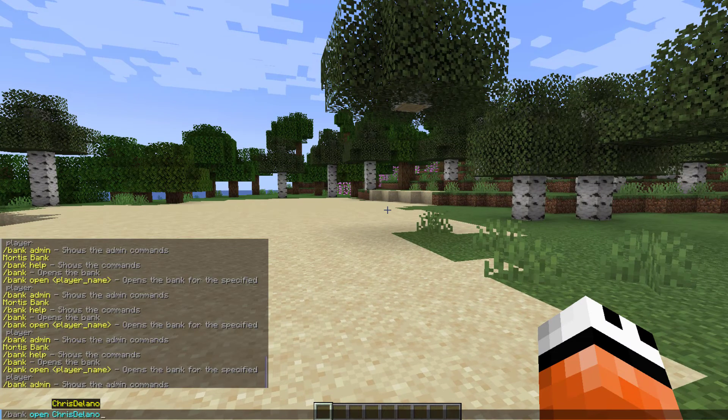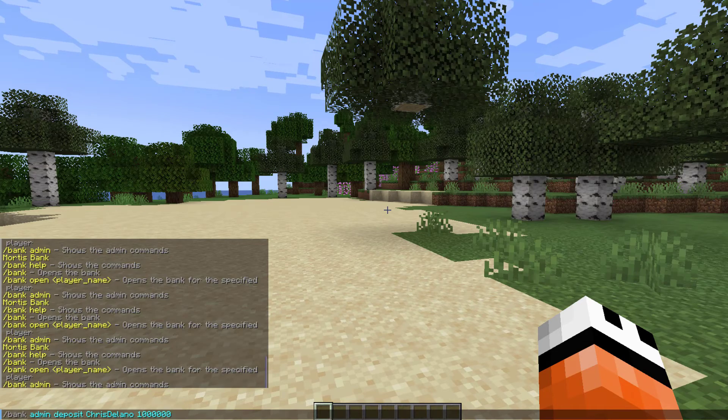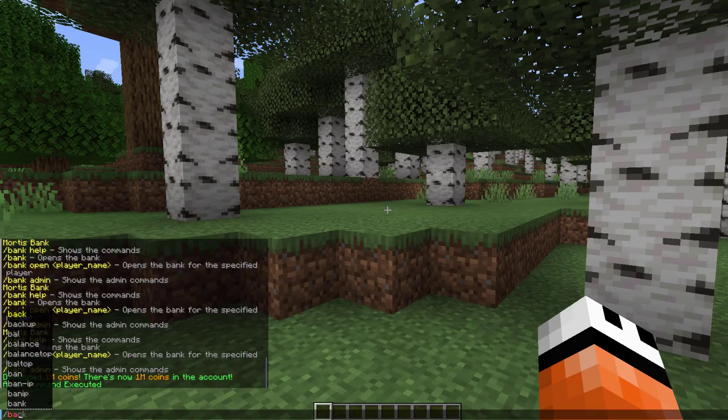There are a few other commands - the bank open command lets an admin open anyone's bank to have a look at what they've got. If we do /bank admin deposit and then someone's name you can put in a random amount - we just deposited a million into my account. Then you can do /bank admin reload if you've made any big changes in the config file.